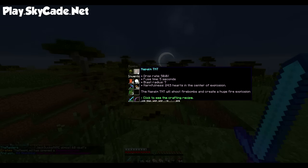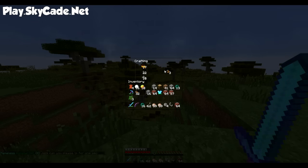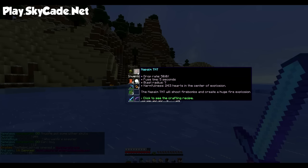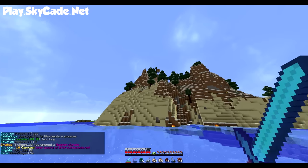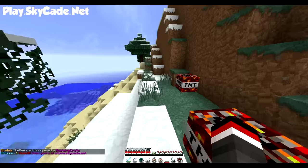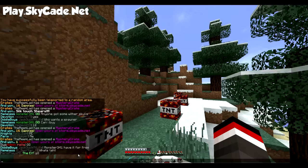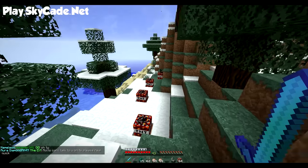We've actually only got three TNTs left: the napalm, the nuke, and the nova. You craft napalm with fire charges — and you only need gunpowder, coal, and blaze powder and then you get three fire charges. Napalm TNT just shoots fireballs and creates a huge ball of fire. Let's place a few of them: one there, one there, and one there, and hopefully they'll set each other off. And look at the rain lad — he opened a mystery crate and he got one nuke!